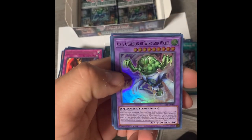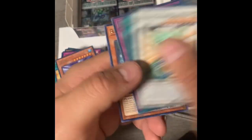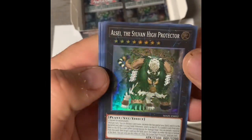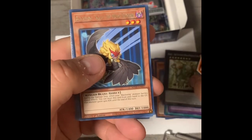Another Gate Guardian of Wind and Water. I wanted to make sure my gate was guarded — that is for sure. Aziel the Sylvan High Protector — could be a duplicate.